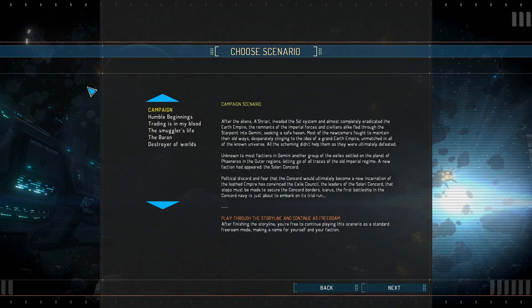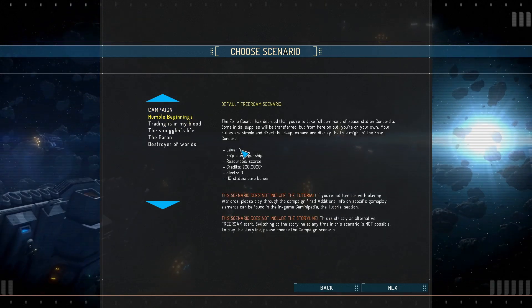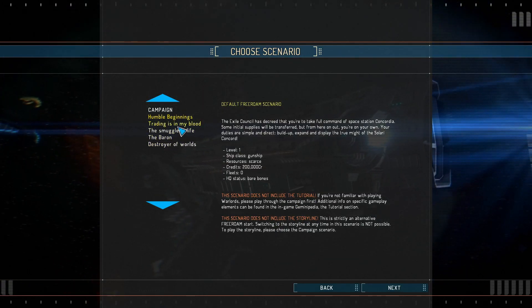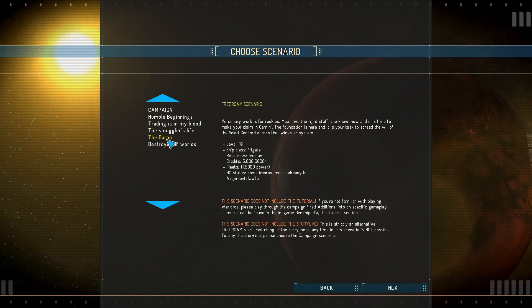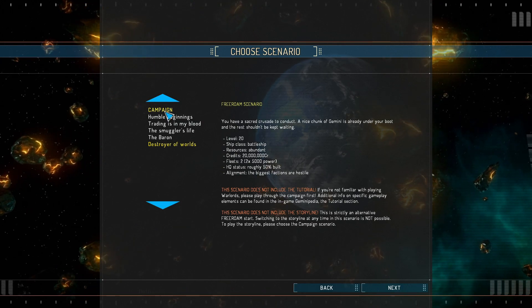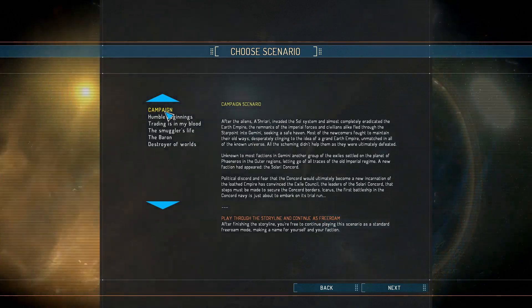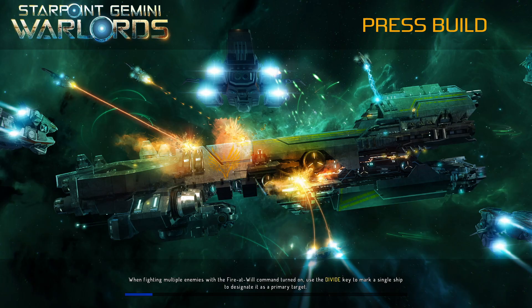I can currently pick several scenarios. There's the campaign, then there's the humble beginnings where you just start at level 1, but this scenario does not include the tutorial or the storyline. The rest really just upgrade the starting level of your character, but they do not include the storyline or the tutorial. Since I'm actually very new to this game, I'm gonna go ahead and play through the campaign — I'm kinda interested in the storyline. So let's click next and here we go.